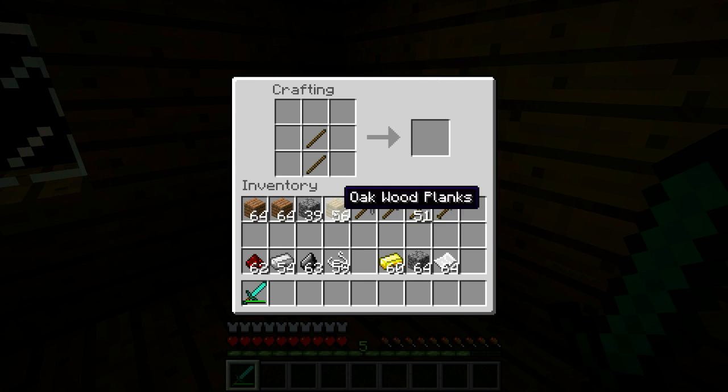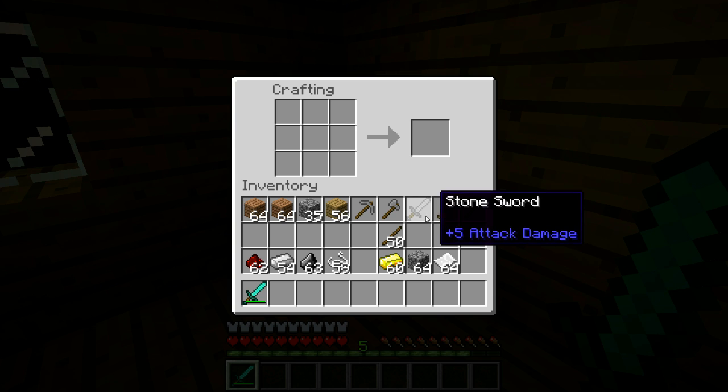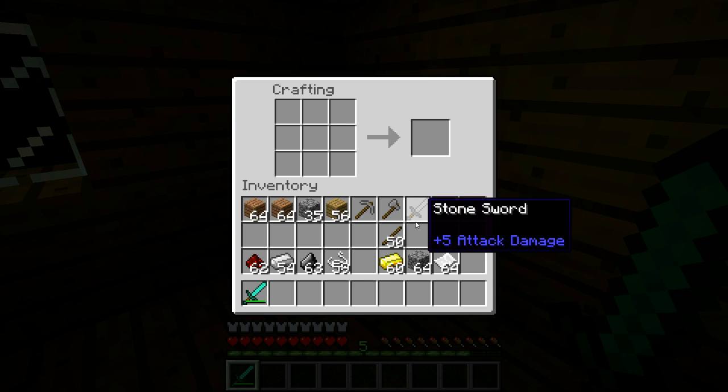And the hoe, and the sword. So these are the five main things that are held in hands to do stuff with. You also need to remember the bow.